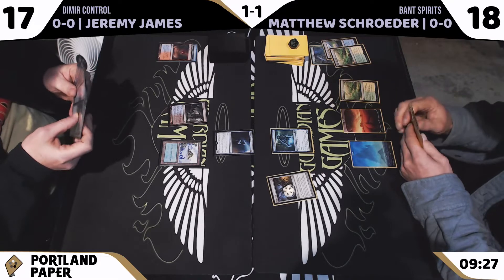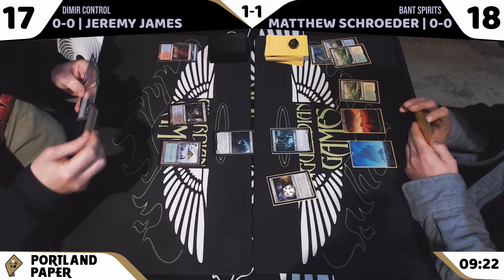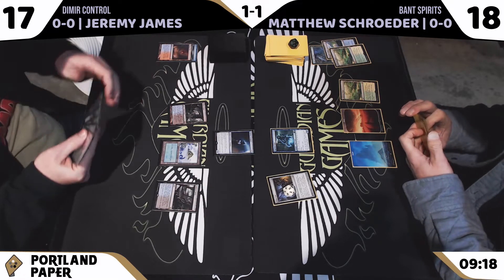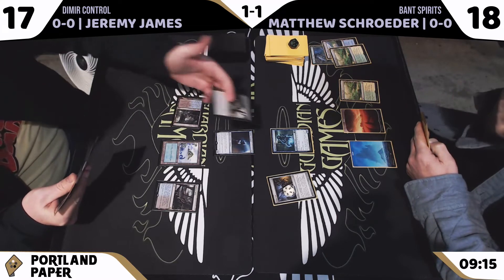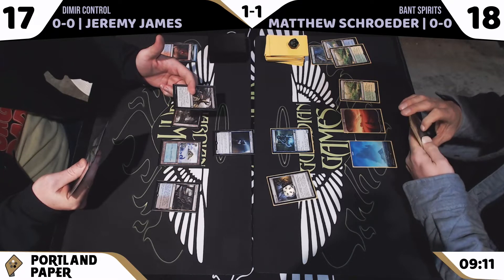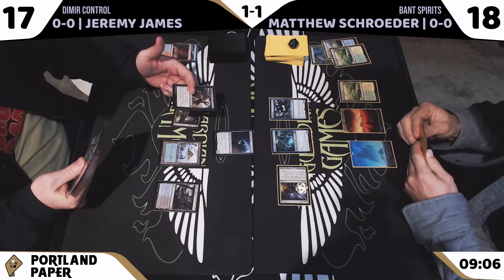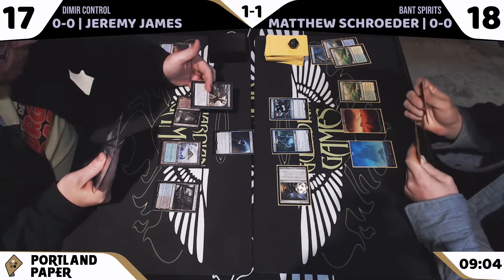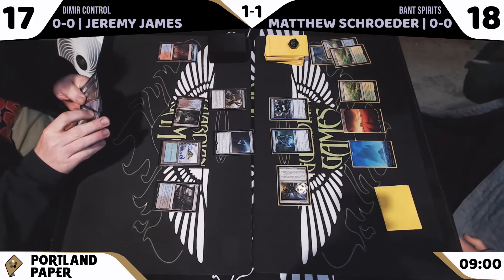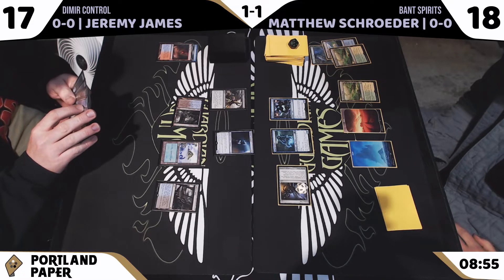Spectral Sailor — you're not getting through. Spectral Sailor can draw some cards, though. I've seen it a bit in Spirits, and it seems good, especially because right now I think Mausoleum Wanderer is a little weak, and this might be a good substitute one-drop. We're going to see a Fatal Push attempt on the Spectral Sailor, and that is going to meet a Rattlechains, attempting to give the Spectral Sailor hexproof. Jeremy's having a think about that.